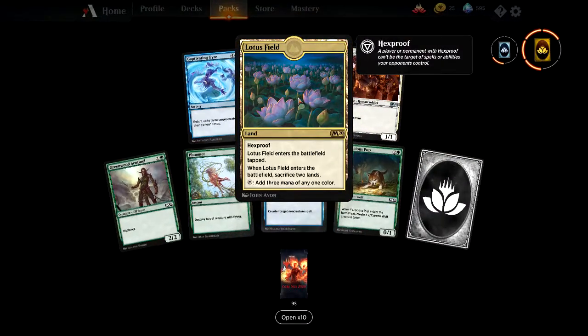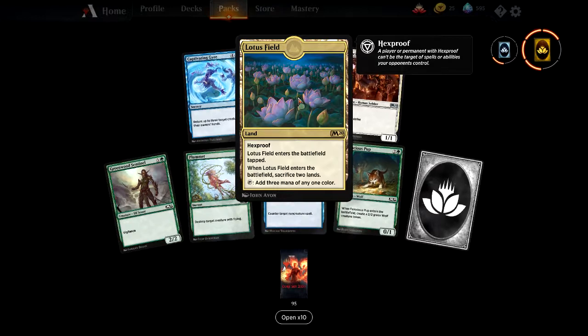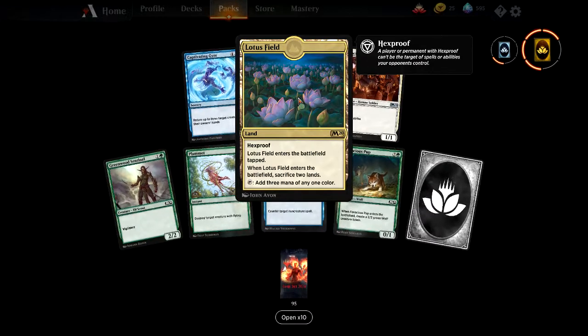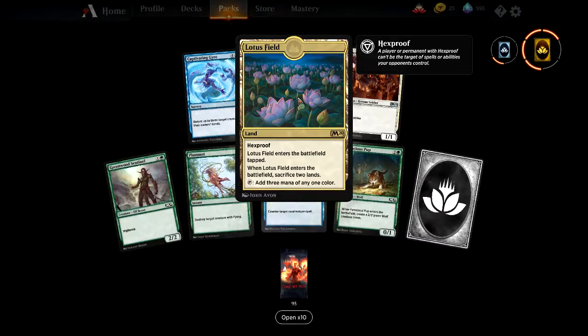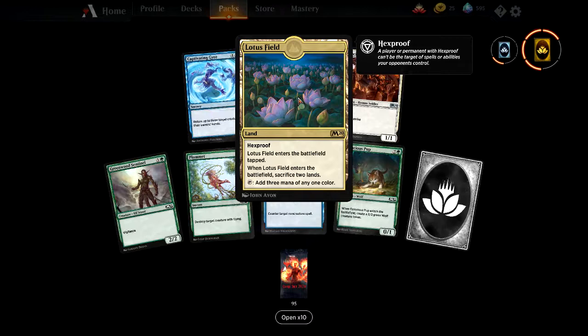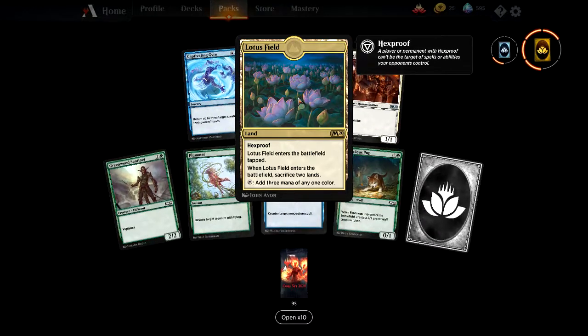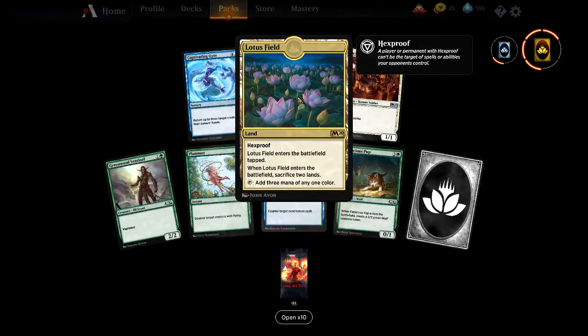Now this is potentially the best card in the set — Lotus Field. It's a land that's hexproof, enters the battlefield tapped. When it enters, sacrifice two other lands and it adds mana of any colour. So when it enters the battlefield turn one, if there are no other lands to sacrifice, it can't enter the battlefield... no, actually it doesn't say sacrifice two lands for it to enter.